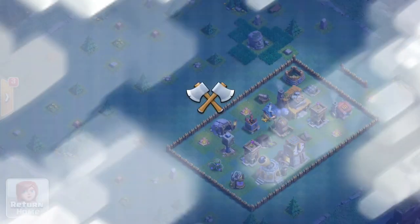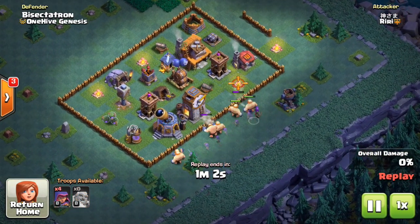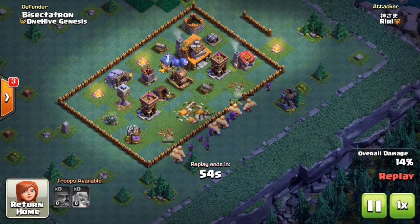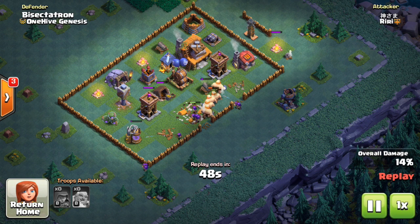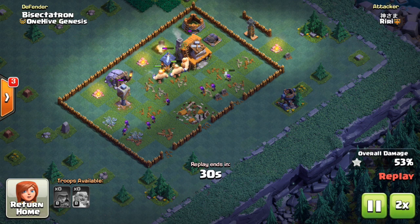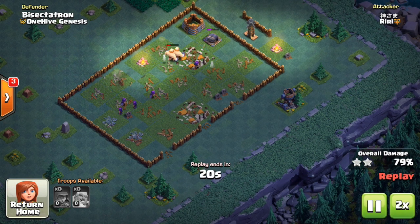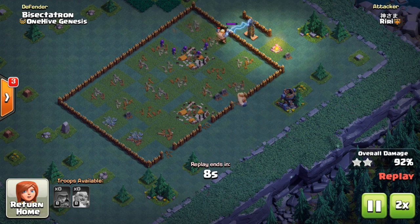Hand in hand with the cannon, upgrade the archer tower as well. It's not quite as important as the cannon but it helps defend against archer sniping and makes troops go down a bit faster. Upgrade these ranged defenses first because they're what's covering your base. This should go without saying: put your archer tower on the longer range mode. The shorter range mode is only good at builder hall five in certain situations — at builder hall four and below you just don't have enough coverage and each building is too valuable to give up that range.